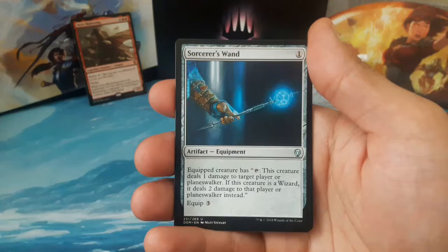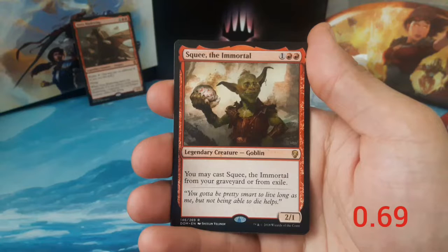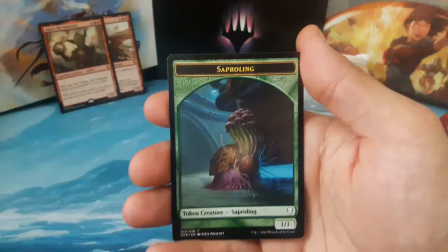If the equipped creature is a wizard, it deals two damage instead. Equip for three. We have Weight of Memory, three and two blue — draw three cards, target player puts the top three cards of their library into their graveyard. Our rare is Squee the Immortal, one and two red, a two-one — you may cast Squee the Immortal from your graveyard or from exile. Another Squee to add to my goblin deck! Also an island and a sapling token.